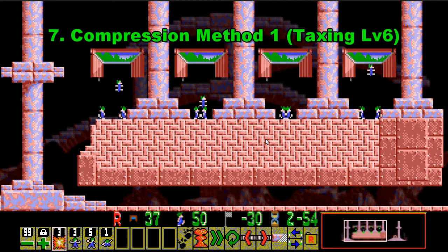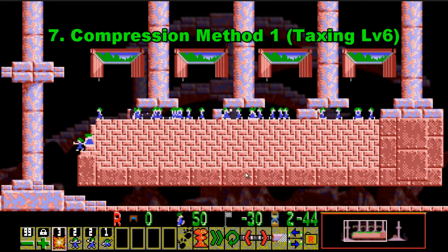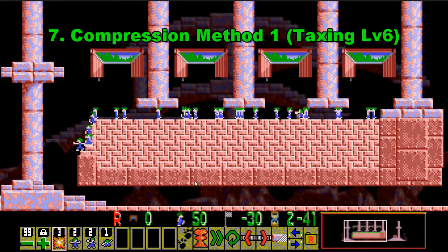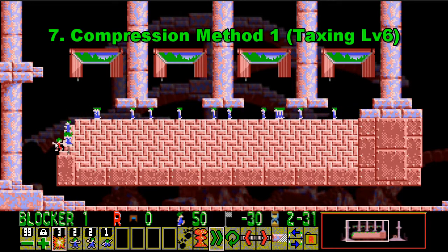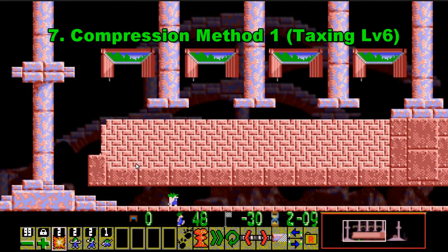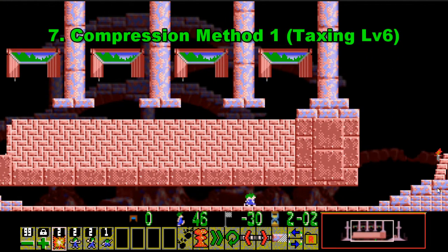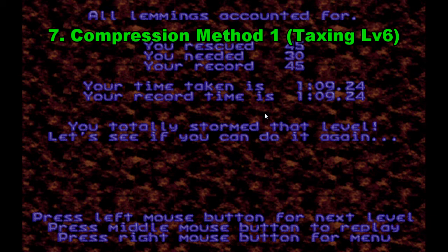Number 7 is Compression Method 1. This is probably the second roadblock you'll run into on Taxing, because what Lemmings doesn't teach you is that if a crowd of Lemmings go through a trap, only one of them dies and all the rest go through scot-free. If you don't know that trick, you're going to find this level very difficult. The idea is to contain all the crowd up with a blocker. I should mention the steel glitch here — it's literally almost flat height, so you need to shave a couple of pixels off that steel for it to work. Using this method, you only lose one Lemming through the traps and it's possible to save 45 out of 50.